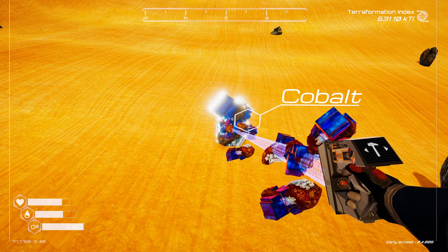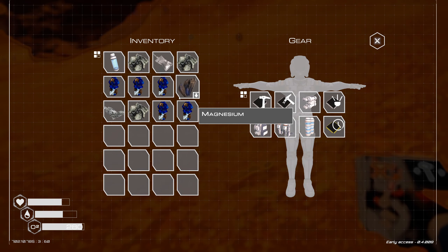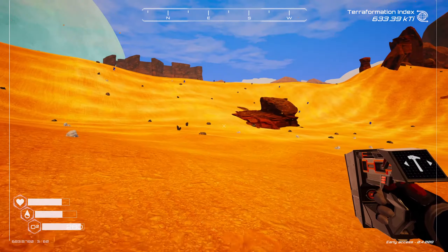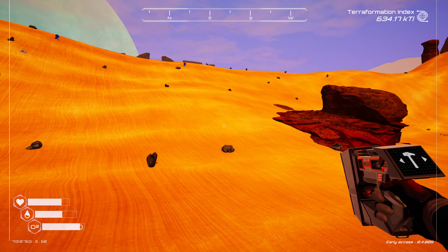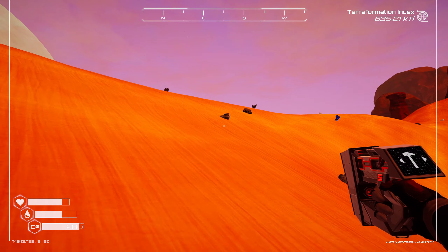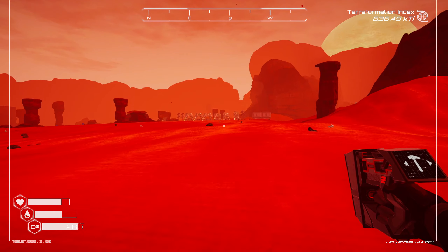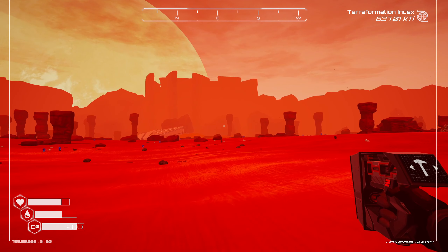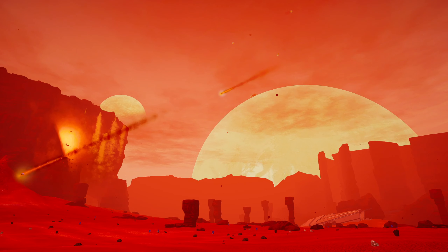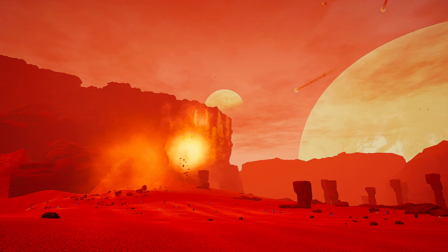Let's go grab a bit more oxygen — that should be good. Drop off some materials at our drill base, that would be pretty good. Oh look at that — meteors! That is awesome.